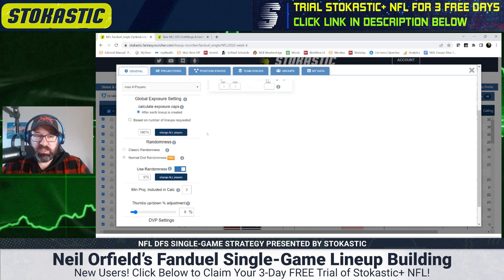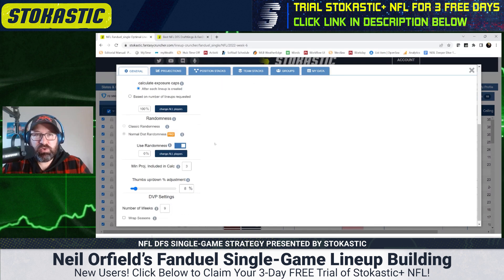Global exposure cap is set to 100%. I already set the MVP to a 20% cap, but everywhere else I'll leave it at 100% for now and adjust if needed. For randomness, I'm setting it to 50% using normal distribution randomness. If you're using classic randomness, you might set it lower — 40 or 30. The more control you want over your lineups, the less randomness you use. I like using randomness to get lineups that other people don't have.